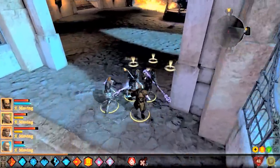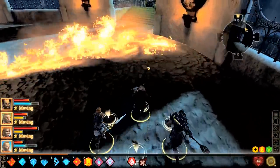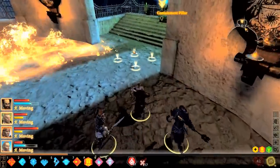Aveline is taking more damage from the fire than everyone else. Not entirely sure why that is, but she has the most health. It's probably just because her elemental defense is lower.